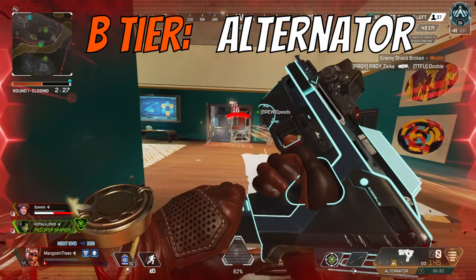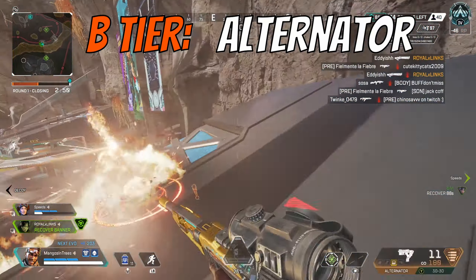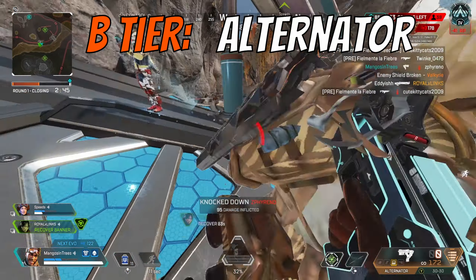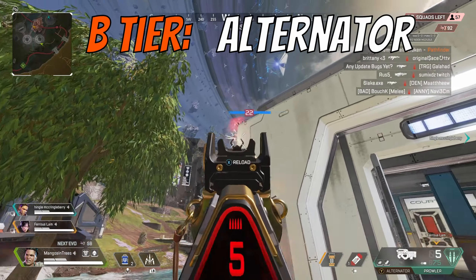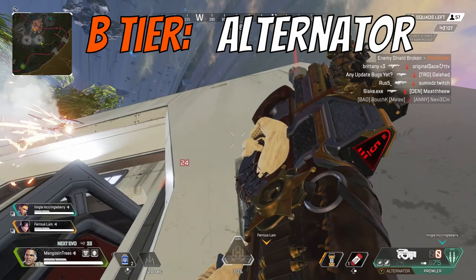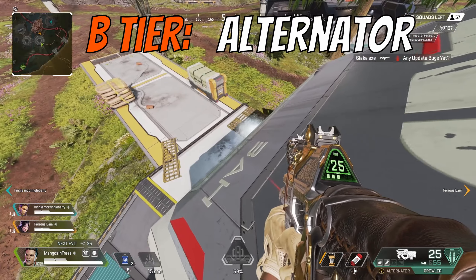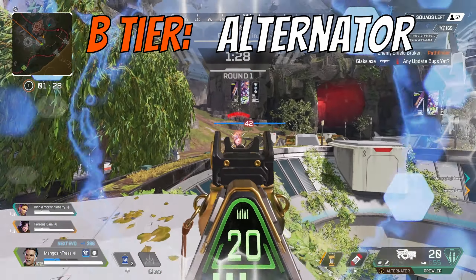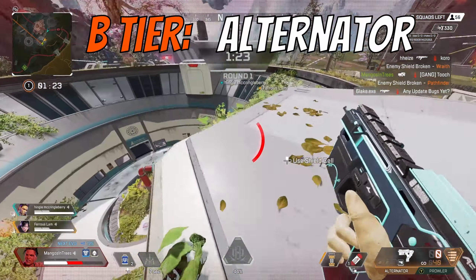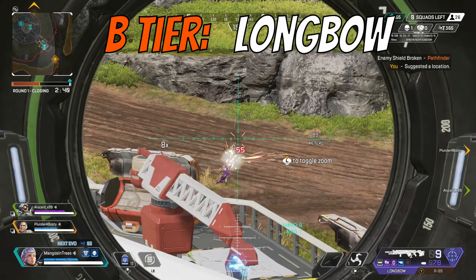Second in B tier is the Alternator. This gun either shreds or somehow completely misses the outline of the enemy — it's on and off at times. It's going in B because it's fairly strong due to its controllable recoil and slow fire rate, and it can be effective at longer ranges, more so than a Prowler. The Alternator starts to get outclassed in close or mid-range fights when your opponent has an R301, R99, CAR, or Volt, because those weapons just shoot faster. But in an early game scenario, this gun is still really strong.